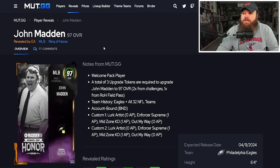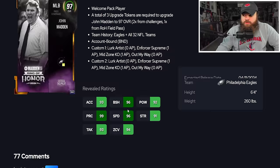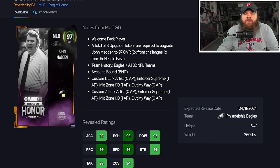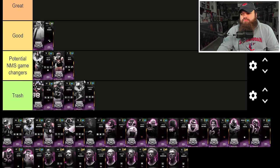The login reward this time is John Madden as a middle linebacker — 6'4", 260 pounds, 96 speed, 99 Play Rec, 93 acceleration, 94 zone, and every single team chem. His ability combo of Lurk Artist and Mid Zone Knockout costs just 1 AP. He's a great free card for no-money-spent teams, though probably not in the meta with theme teams considered.